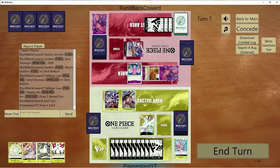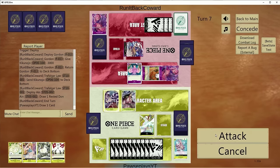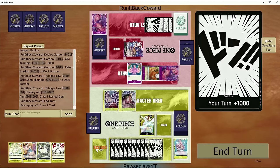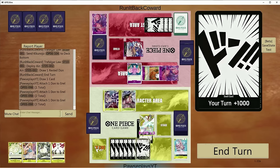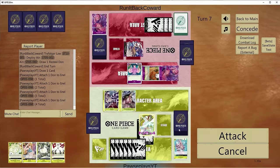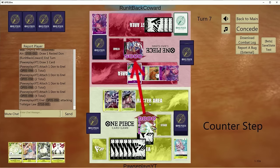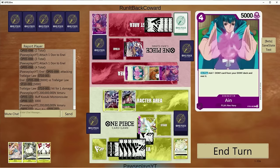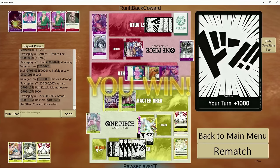I guess we just clear board again — I can't leave both of those units up, otherwise I can probably lose next turn. Or we can just go for game because I do have Amaru, 4 cards in hand, 2 life left. It might be risky, but I'm down. Let's try it. Let's go 9 here for Enel, then we can do the Amaru on top of the Momonosuke. We might be chilling boys. Well played — alright ladies and gentlemen.